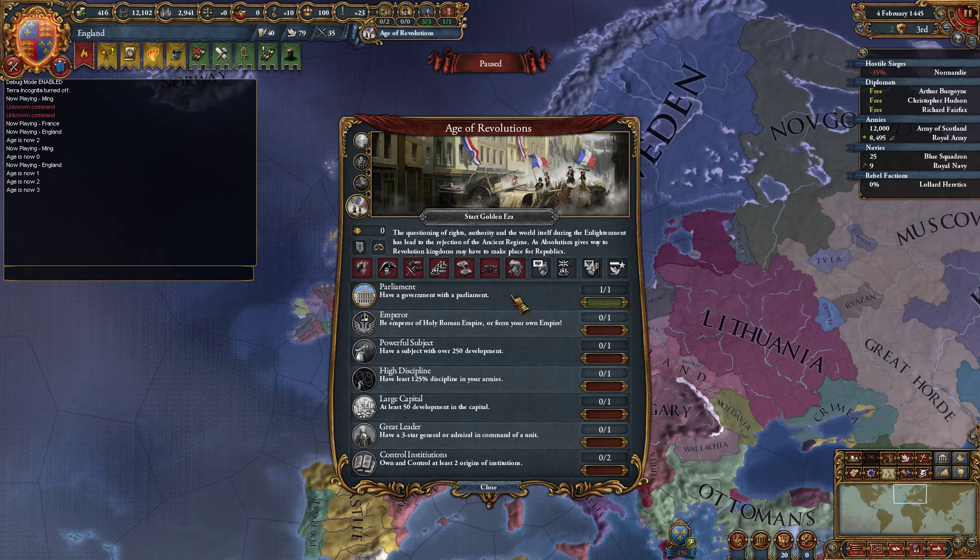These bonuses only last in their respective ages. At the end and beginning of each age your splendor is reset to 0%, so you can't save it up and use it in another age.